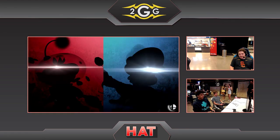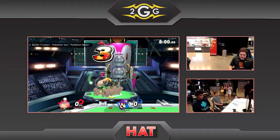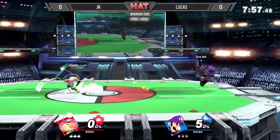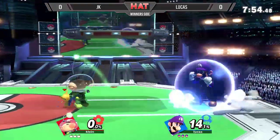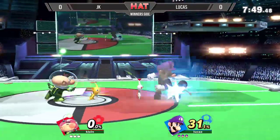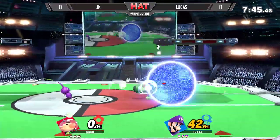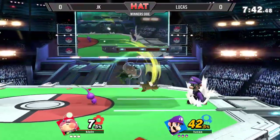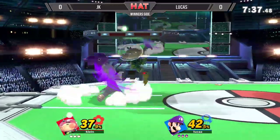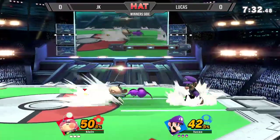We got some so-called players going to EVO. We have Olimar and Luigi to start off the day — JK is the Olimar, Lucas is the Luigi. I don't recognize either of these players, but Olimar is off to a pretty good start, using those Pikmin to rack up damage on Luigi. Luigi can make that back exceptionally quickly though — a few good hits is all Luigi needs, and he's already in the lead.